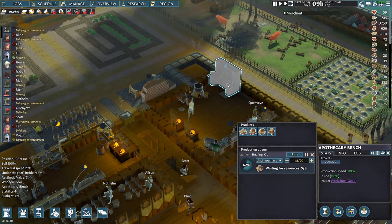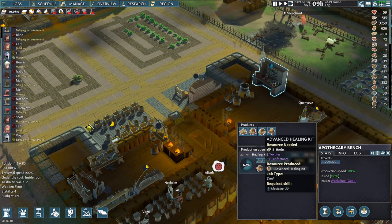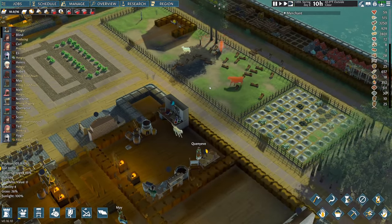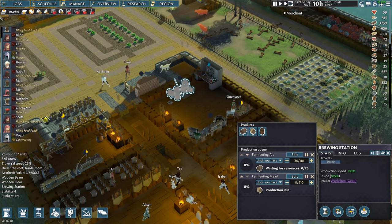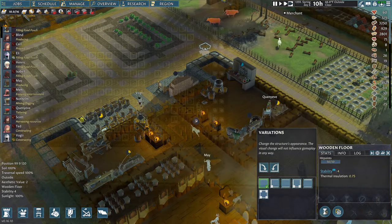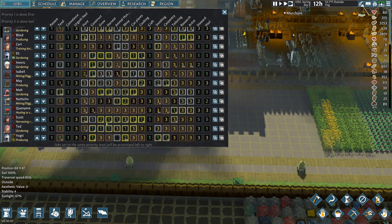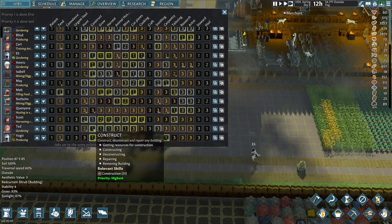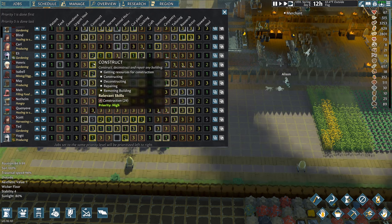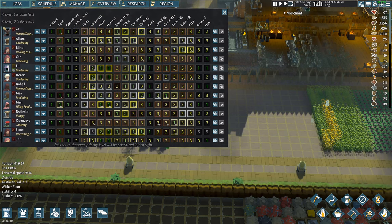We're making med kits — 18 of 20 healing kits done. I don't have disinfectants, so I wonder if you make those from some of the other stuff. We have a lot of people doing too many things — I need to take a lot of these guys off construction. I have a lot of people on tasks they don't need to be on.